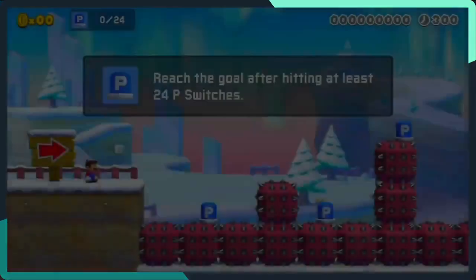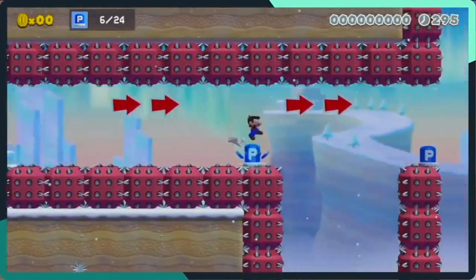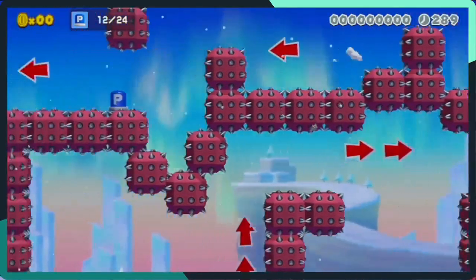This was my first 3D World P-Switch level I've played, and it was cool getting these long jumps and spin jumps in. Overall, this level took around 15 minutes, and the hardest part was all the spikes everywhere, but it was still very fun to play.